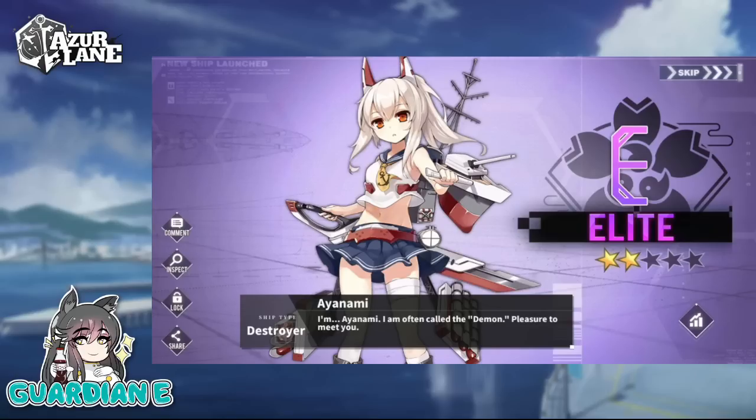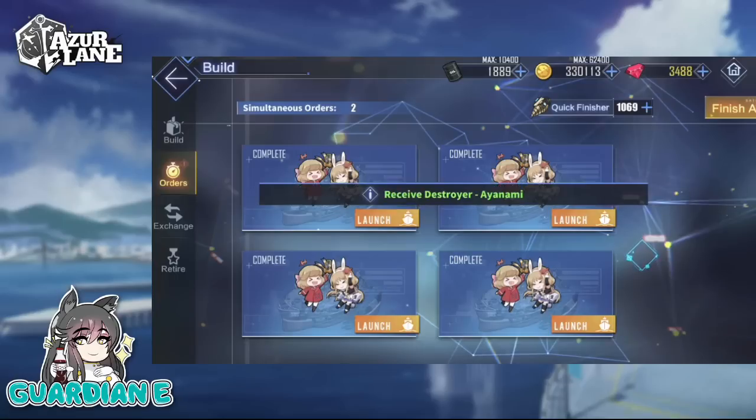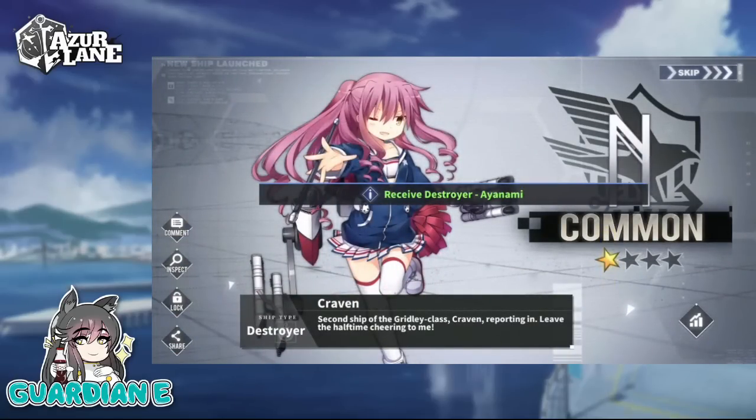Here's Ayanami, our first Elite of today. I was kind of worried we were only going to get commons, but at least we got one Elite here. Not bad.